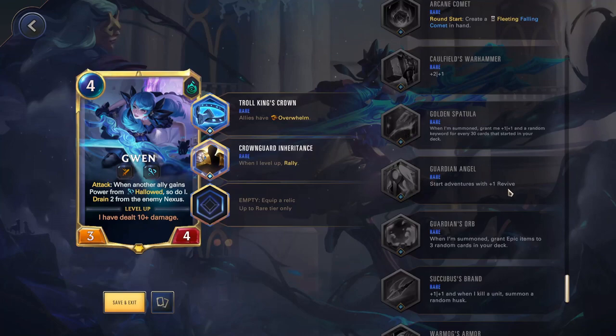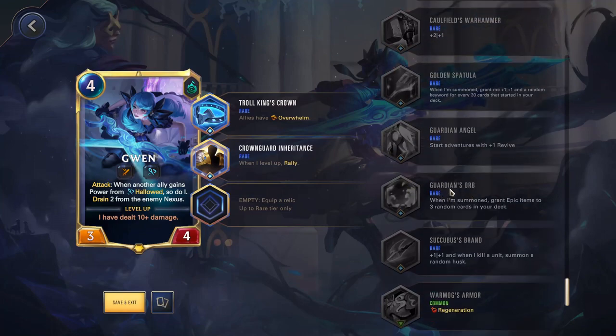Guardian Angel — start adventure with one extra revive. Pretty garbage. You're not wanting to ever use your revive. You should be able to consistently clear the content. If you're having to count on the revive every time, you need to readjust your build — that shouldn't be the case. Putting a good relic will be so much better than having another revive. Guardian Orb — when I'm summoned, grant epic items to three cards in your deck. This can be a lot of fun. Normally you pair this with Gale Force on a cheap champion so every turn you can recall and replay them and your whole deck gets full of epic items. Very fun to use and very good on some specific cheap champions paired with Gale Force.